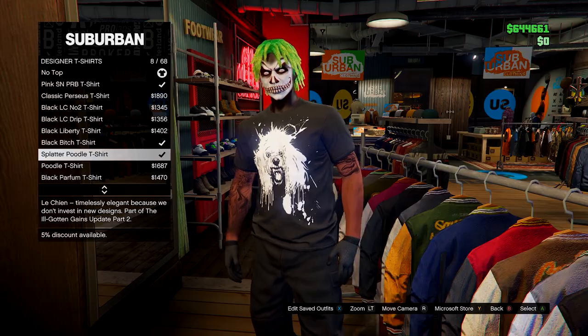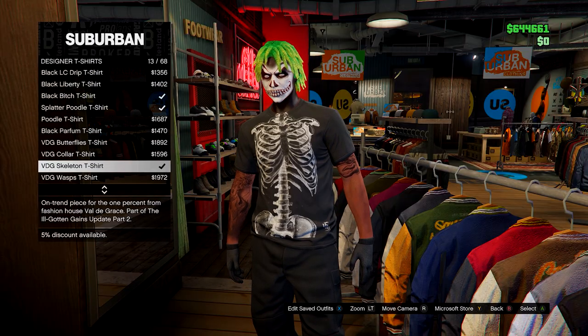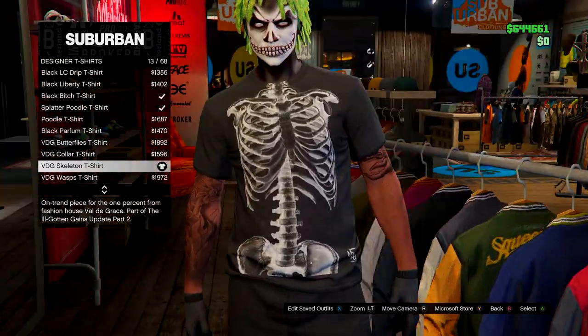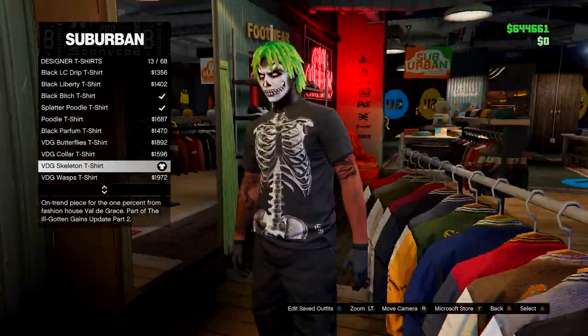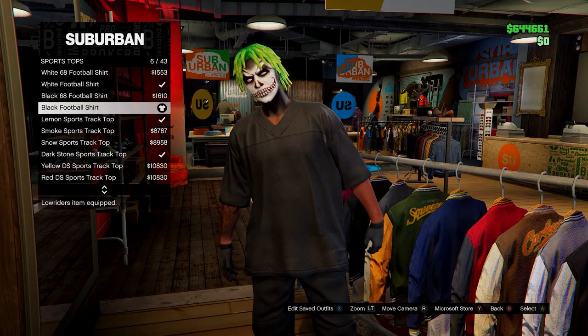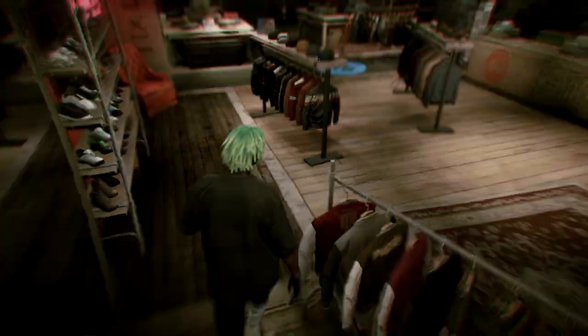After that, head over to tops, go down to sports tops, and go for the black football shirt. But before you do that, you'll need to have purchased the VDG skeleton T-shirt. Make sure you have that purchased, and then equip the black football shirt.